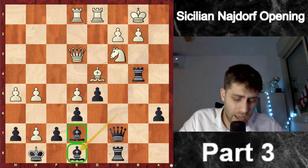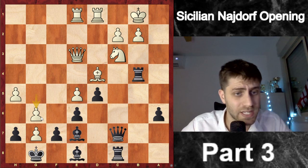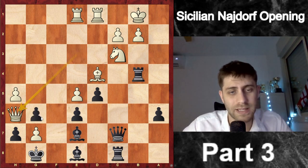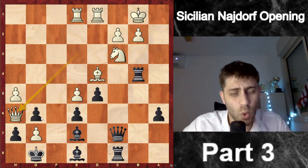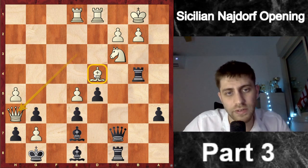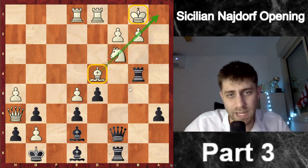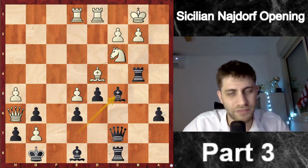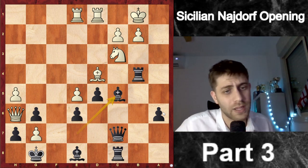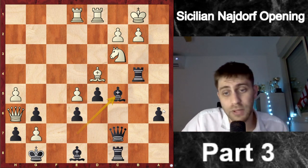He plays h5 and now I play Be8. It seems my two bishops are doing a really great job — the bishop is also covering the g6 pawn. He played g6, fxg6, and then Qh6. I played the very important move Bc5. I understand that his bishop on d4 is doing great — supporting the diagonal and the king — so I must displace it.